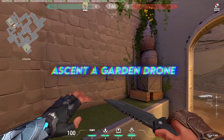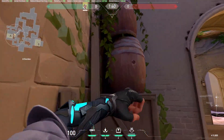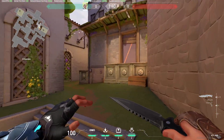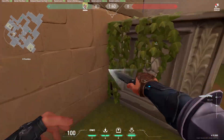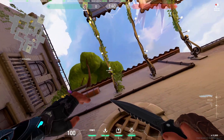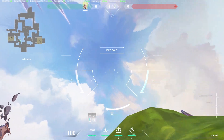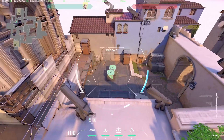One of the most popular Sova drone bug spots on Ascent is from the A Short tree corner, where you come up near this corner and shoot your drone. It flies straight up in the air and reveals everything in mid courtyard, A lobby, and even A site. This original version has been patched, but there's a new variation where you shoot the drone so it uses the fence as a boosting pad and then the tree as a second boosting pad, reaching the same heights.